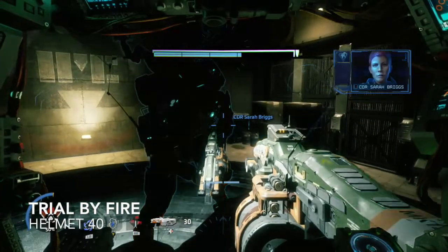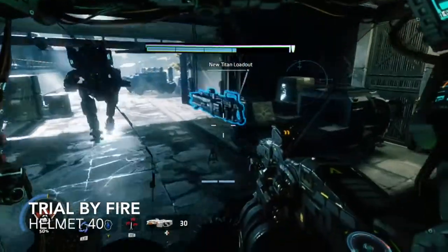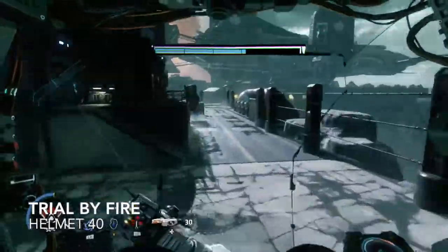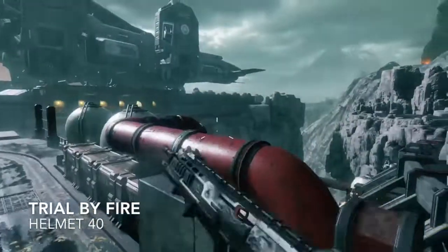You're going to approach this section where you shoot up the elevator with your Titan teammate. Grab the new Titan loadout and just after this we're going to pop out of our Titan and shoot down the side. Follow me and we'll get number forty.